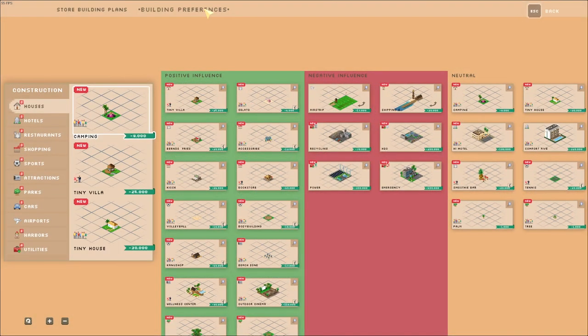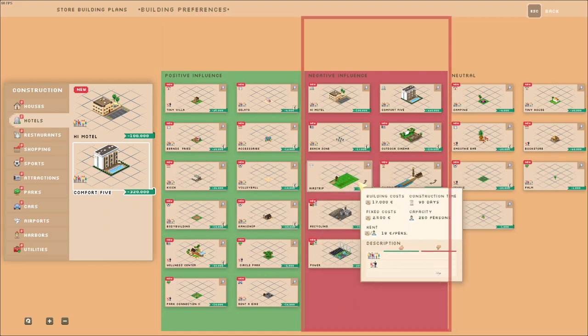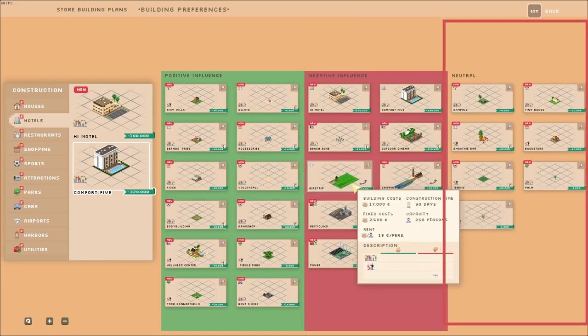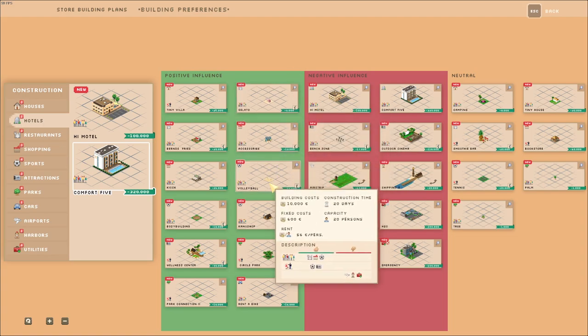Switch to the building preference menu — that's important. Here you can see exactly what tourists like and dislike in the surrounding fields. For example, no tourist likes to sleep next to an airport. Select your hotel and have a look at what they prefer, then build everything to their liking.